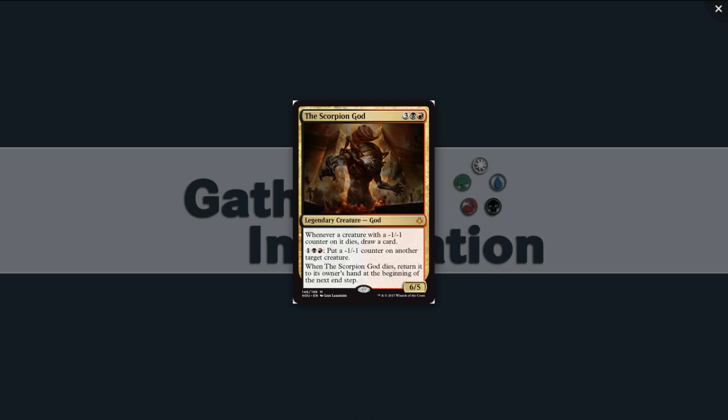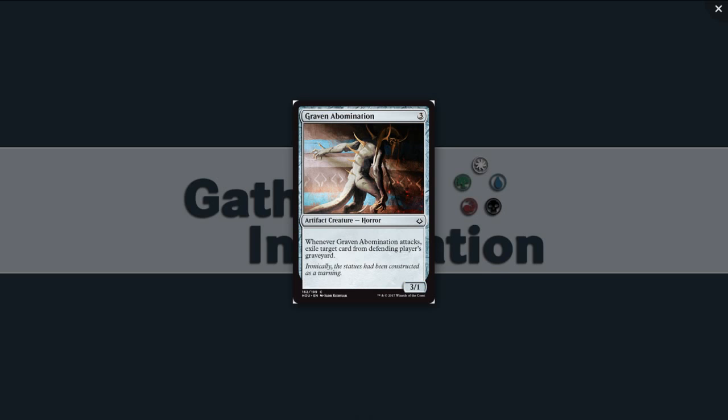That's the end of our multicolor cards, so we've just got a couple more artifacts. First up, Graven Abomination — three mana for a 3/1 horror. Whenever Graven Abomination attacks, exile target card from the defending player's graveyard. That's going to be relevant some of the time, but probably not when this guy is dying in combat, so I don't really think the ability matters that much. I don't think this is a high pick.